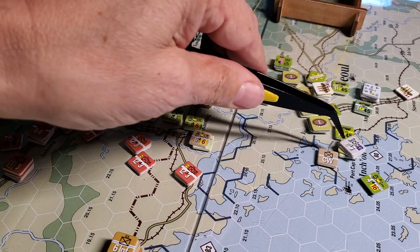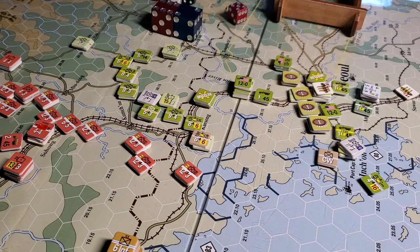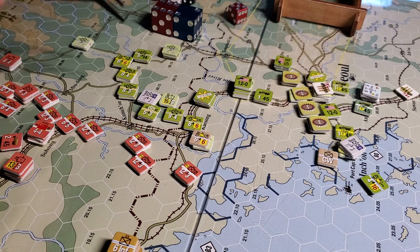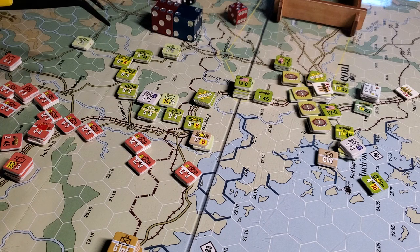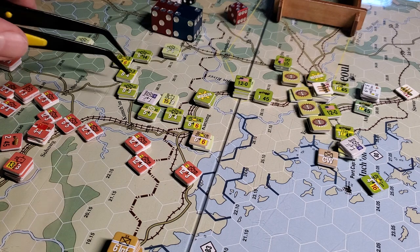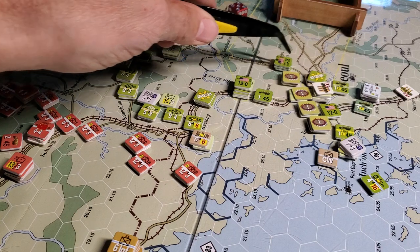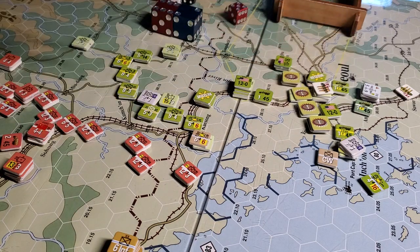If this force gets surrounded and this port gets taken out by barrage, then we're in strife — in fact it's game over. I was trying to retreat quickly but not quickly enough, and I did take heavy losses as the UN player. I'm actually struggling to build any sort of cohesive line or defensive position while I try to build up these hedgehogs. I was hoping to get a line all the way around Seoul but I'm using up so much supply.